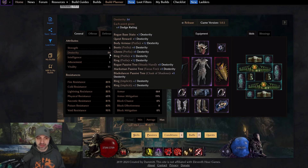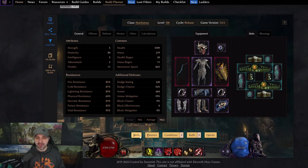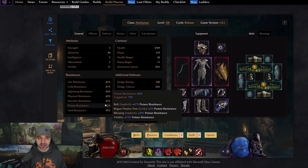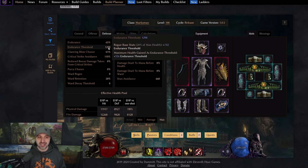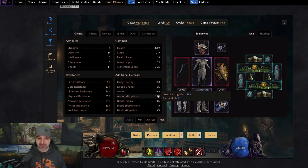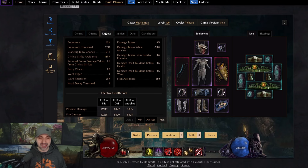With only a singular T6 affix on gear, plus blessings and idols: Dexterity is at 84, vitality at 11. All resistances are maxed except physical — but inside the Flurry skill tree there's a node that boosts physical resistance by 16%, so when you are shooting it will be over-maxed. Endurance percent is at 65% maxed, endurance threshold at 1,300, and critical strike avoidance at 110. Glancing blow standing still is at 61%, armor at 19%, and dodge chance at 16% — so there's a lot of survivability in this build.